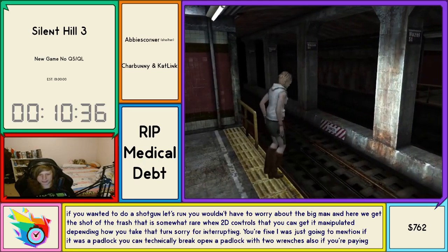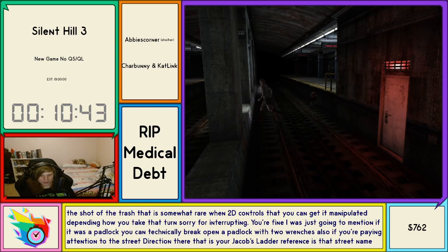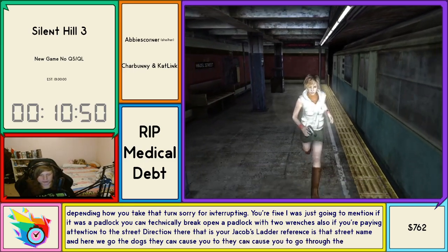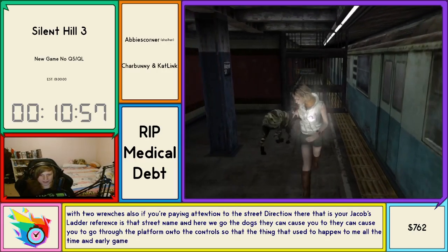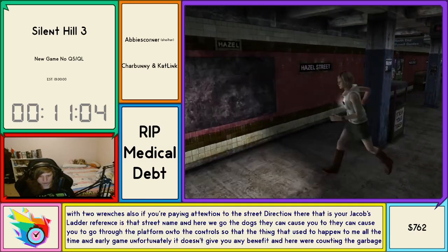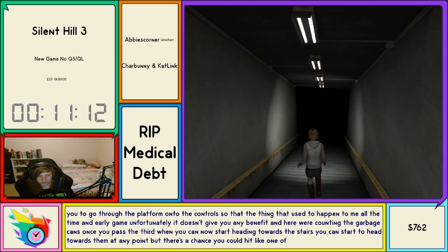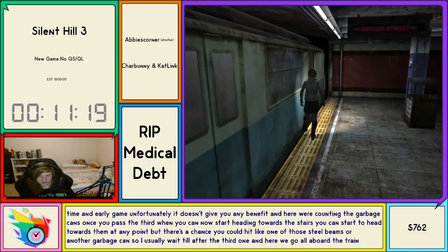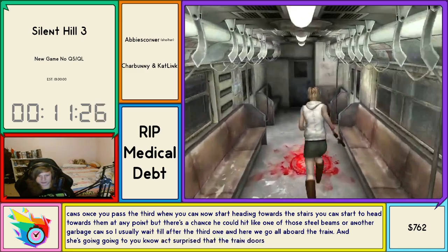If it was a padlock you can technically break open a padlock with two wrenches. If you're paying attention to the street direction there, that is your Jacob's Ladder reference — the street name. The dogs can cause you to go through the platform on 2D controls, so that's a thing that used to happen to me all the time early on. We're counting the garbage cans — once you've passed the third one you can start heading towards the stairs. I usually wait till after the third one to avoid hitting steel beams or another garbage can.